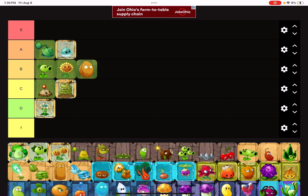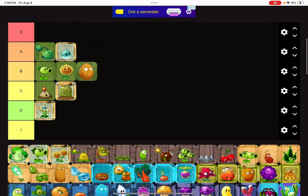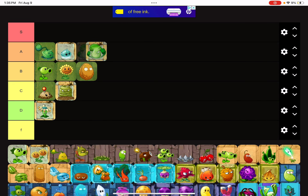Grave Buster is gonna be put in a lower tier because it doesn't have as many uses as it should — there's not graves in every single world, so it's only really used in Dark Ages, Pinata Parties sometimes, Modern Day, and Ancient Egypt. We're gonna put it there. Next up is Bonk Charge — this thing is amazing.